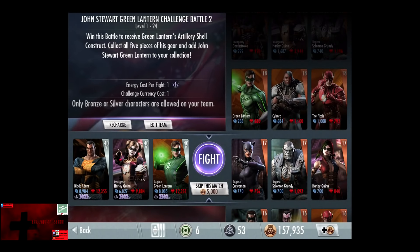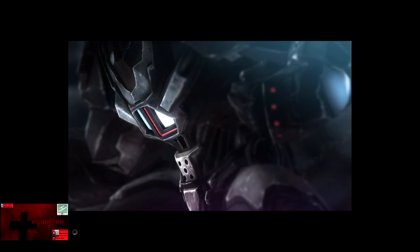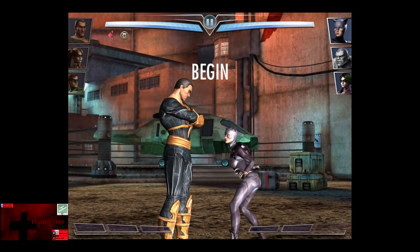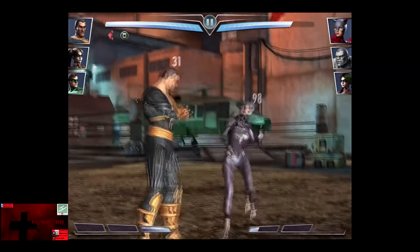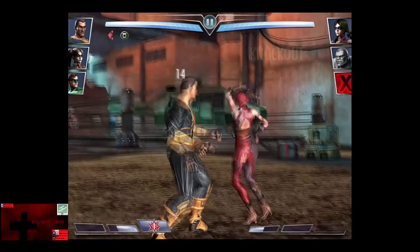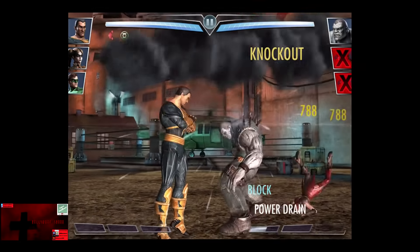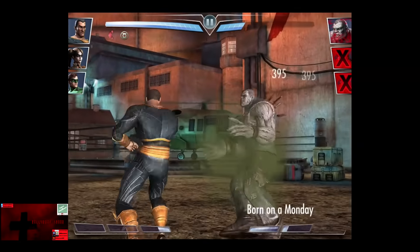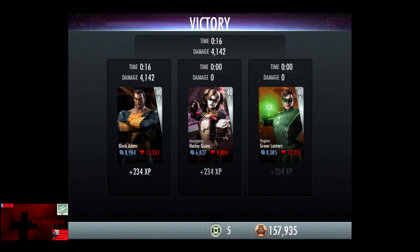In the seventh matchup, we have your mom, some ugly ogre zombie guy, and your sister. Skipping the match is 5,000 credits. Her sister comes in. We're going to use a power drain just because we can, and wipes out Harley Quinn. So the big nasty Solomon Grundy comes in. Born on a Monday takes off and is bitch slapped for the victory in the seventh fight. 234 XP, as well as 360 credits.